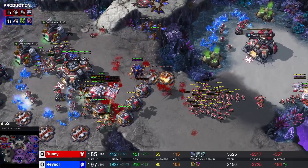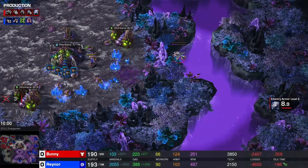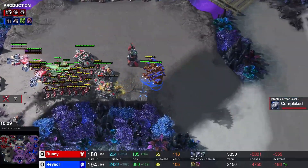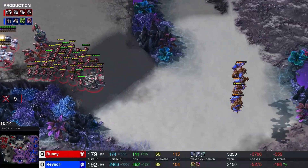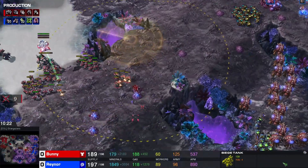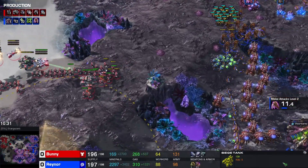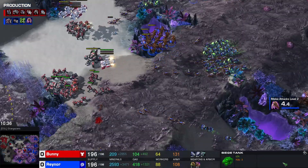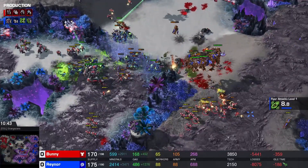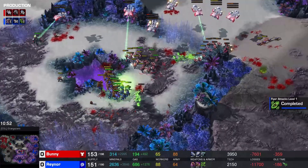Zerglings trying to get rid of the tank — there comes a bunch of banelings, they're doing good damage. Bunny is forced to retreat with his army. Those mutalisks are taking a little bit of damage. Zerglings running into the main — they're going to get some damage done there, only three worker kills, which is not terrible for Bunny. But those last zerglings actually did more — nine workers killed! So I said that wasn't too bad and then suddenly those last couple of zerglings did a little bit of damage. Mutalisks getting hit a little bit hard there. Raynor is going to make a couple more. Meanwhile he's got a lot of banelings on the way — plus two upgrades are almost finished, nine seconds away. The banelings come rolling in.